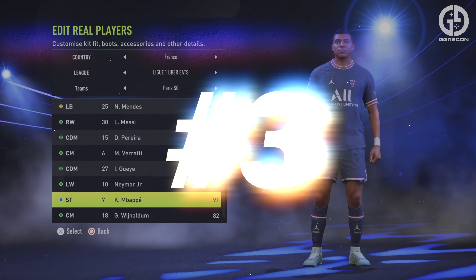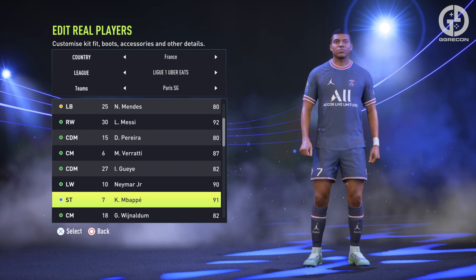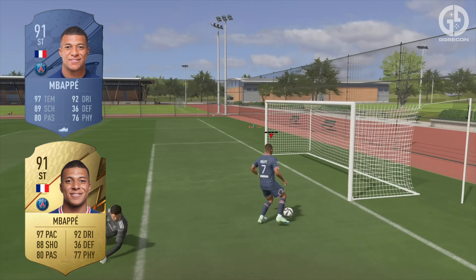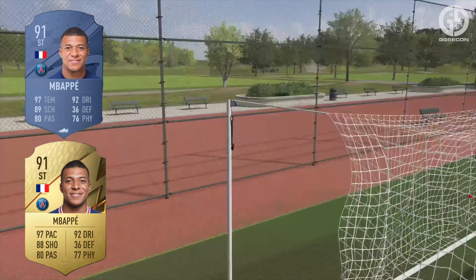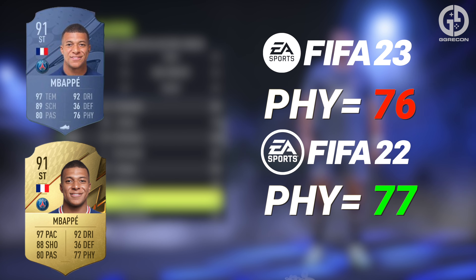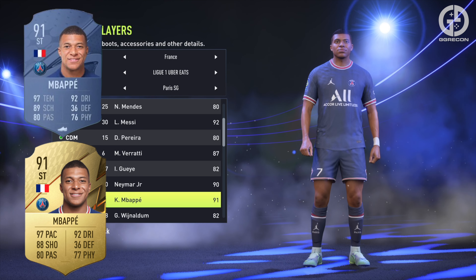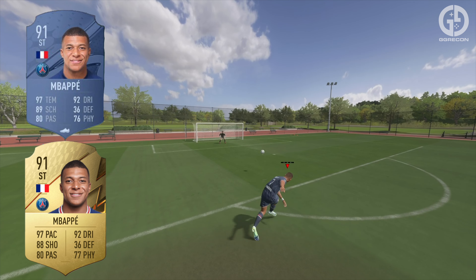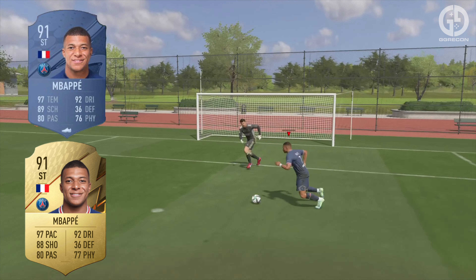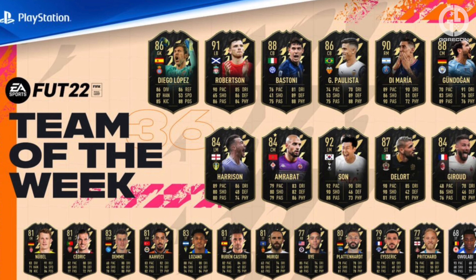At number three, we have the pace demon, Kylian Mbappe from PSG. This is a strange one — Mbappe's player rating stays the same, but his base card stats see only one increase with the rest being decreases. The pace demon retains his pace, but sees very minimal decreases in physicality. Shooting shows a slight increase, but there aren't many other changes on Mbappe's card. Is this likely to stop people using him? Absolutely not. His base card will likely make him one of the most used cards until we see informs and player updates.